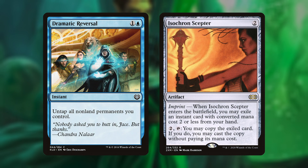Another way to generate infinite colored mana is by imprinting Dramatic Reversal onto Isochron Scepter when you cast it. Then you can pay 2 mana to untap all of your mana dorks, mana rocks, and Isochron Scepter. Tap everything down for mana again, and then pay another 2 to untap everything. As long as you have 3 mana producers, or 2 mana producers with Kinnan in play, you should gain at least 1 mana for each round of doing so.